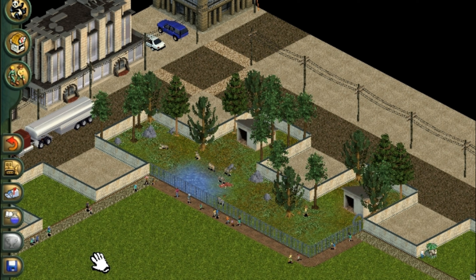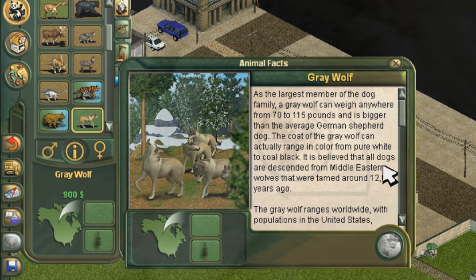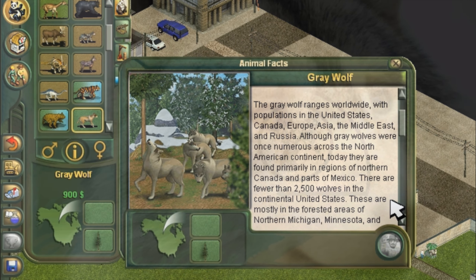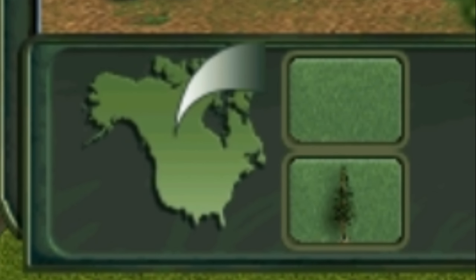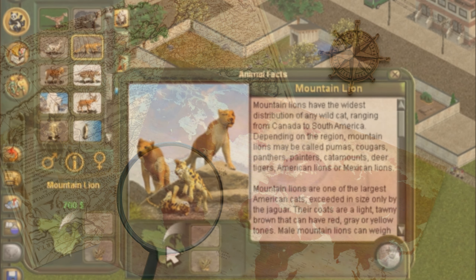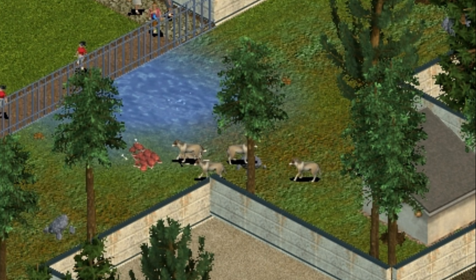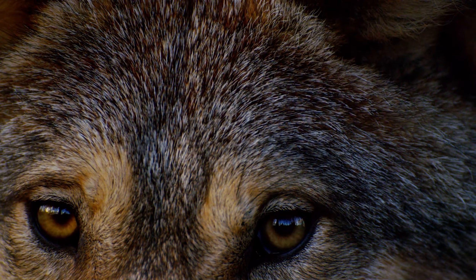Zoo Tycoon got an animal named Grey Wolf, but far from every animal in the original Zoo Tycoon got a scientific name stated. So we can't say for sure if this is not supposed to be a specific Grey Wolf, but nothing in the animal facts menu seems to indicate it is a specific subspecies, besides from their range map only showing North America. But the maps in this game tend to not cover multiple continents even when they should — the mountain lion describes a range from Canada to South America, but only shows North America on the map. So I guess we can fairly conclude the animal called Grey Wolf in Zoo Tycoon is just Canis lupus, no specific subspecies.